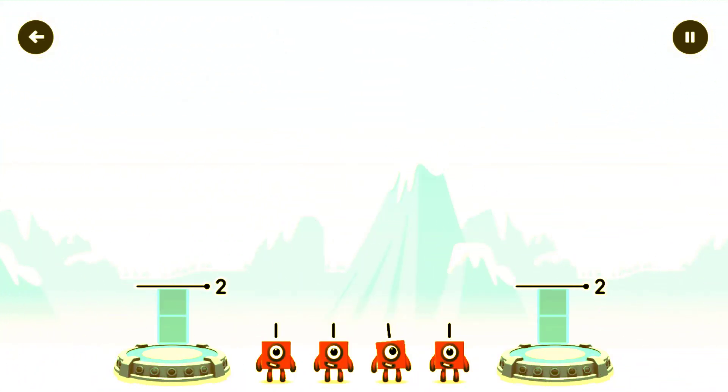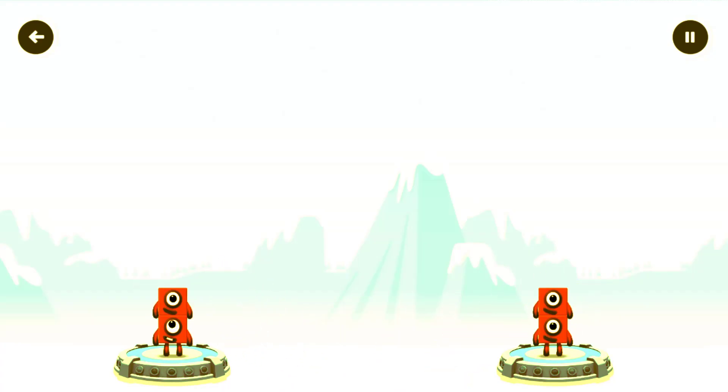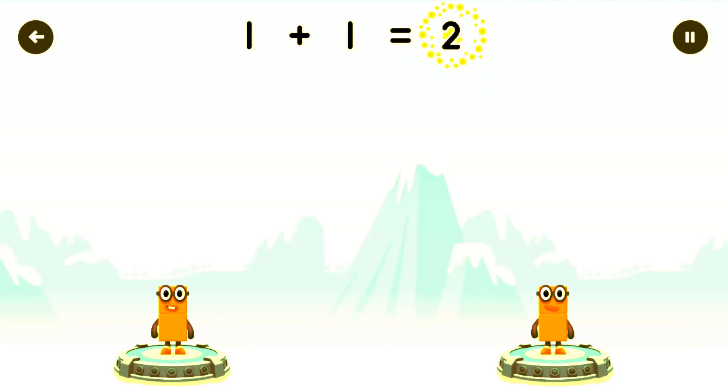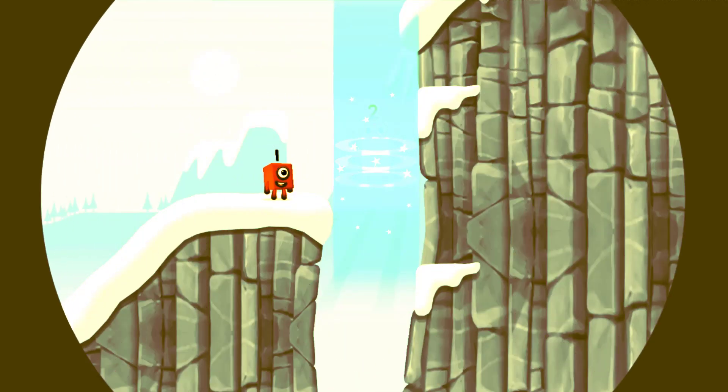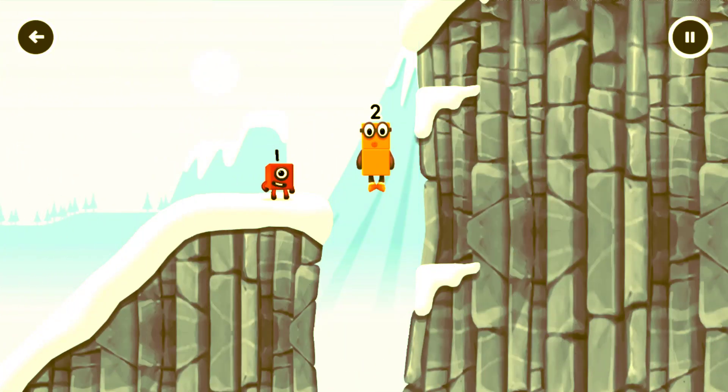Share the number blocks evenly to make 2 groups of 2. 1 plus 1 equals 2. 1 plus 1 equals 2. 2 equals 2. You cracked it!